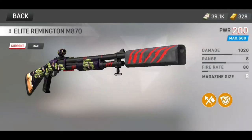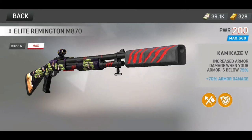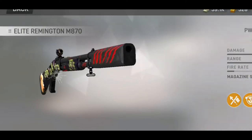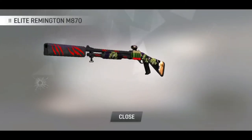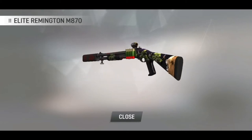They got a new shotty in here and it could be pretty decent. I love the skin — it's pretty neat looking. However, the perks aren't the greatest in the game, but it does over 13 arc damage and shoots at 90 fire rate, so that's pretty good. Definitely for a free gun, this is the free gun of the season.